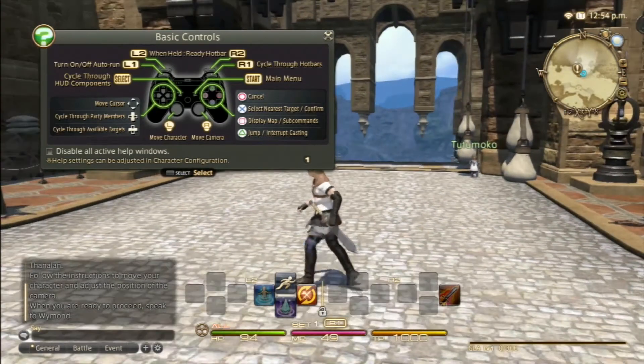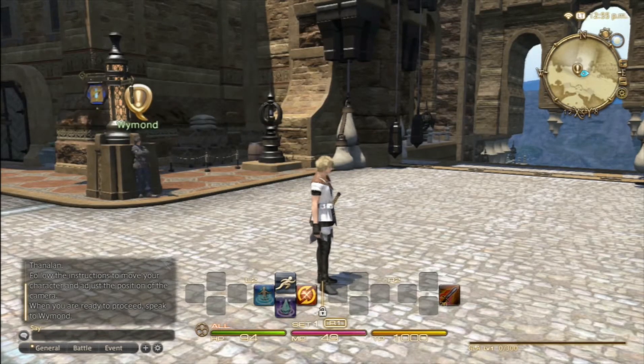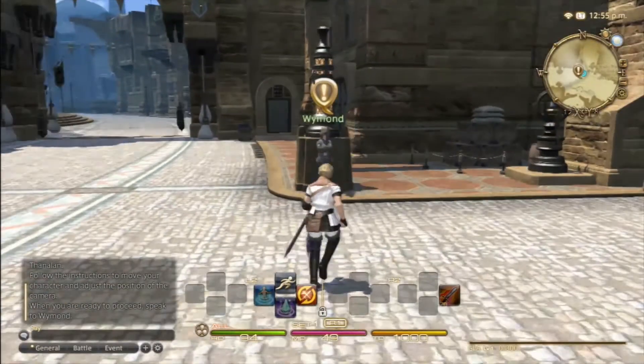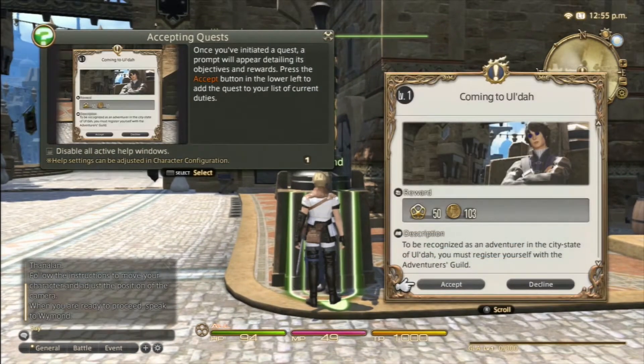When you are ready to proceed, speak to Wymond. Alright, help settings can be adjusted. So this is just about it — we're starting off. Do you remember the name of the city? Initiating quests: press select to confirm. Non-playing characters offering quests can be recognized by the exclamation marks above their heads. To bring up the quest window, speak with the NPC by first targeting them then pressing confirm.